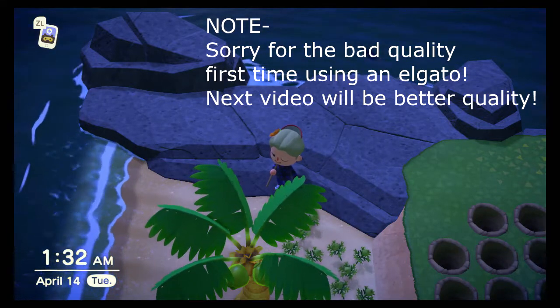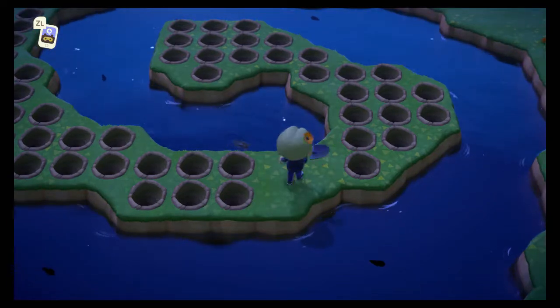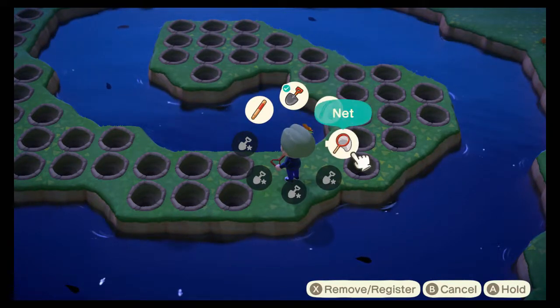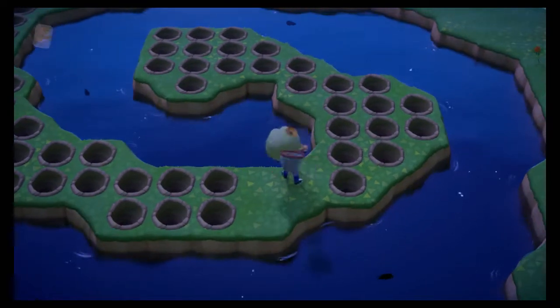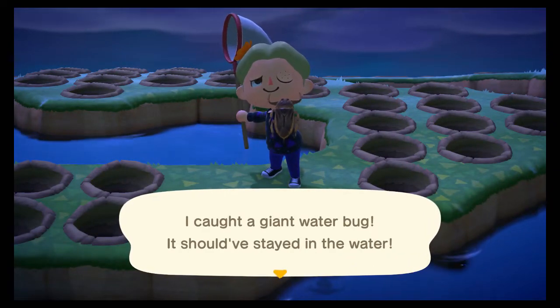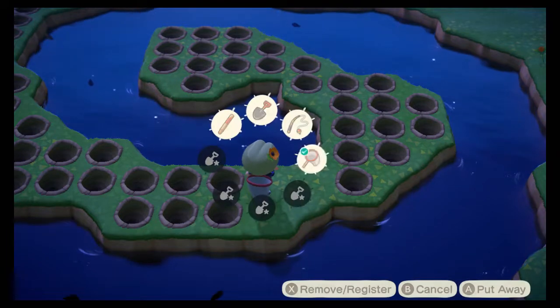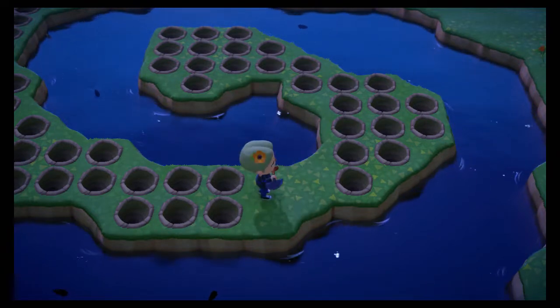Hey guys, today I'm going to show you how to farm and get a lot of bells in Animal Crossing New Horizons. The first thing you want to do is get an island. You can look for these bugs, or you can look for Atlas Moths. These bugs cost 2,000 bells, but Atlas Moths cost 3,000, so there's more of a point getting the Atlas Moth.